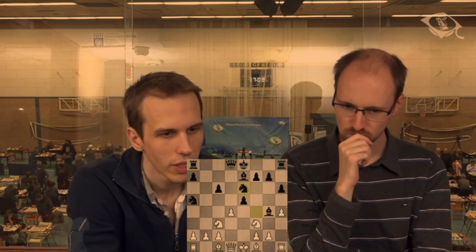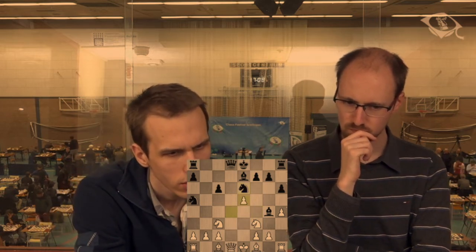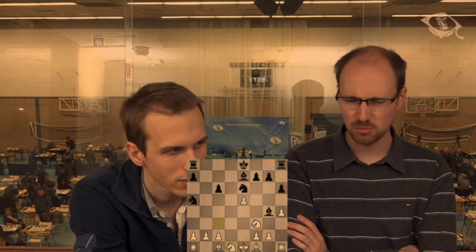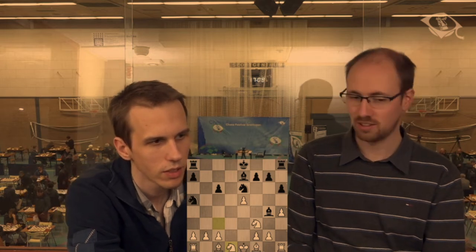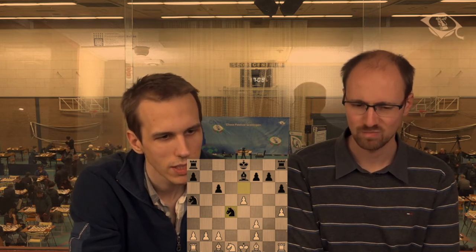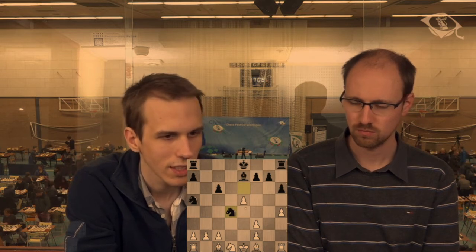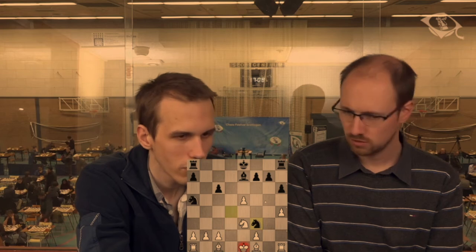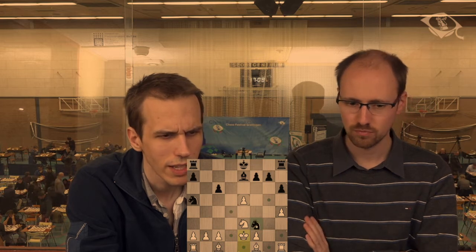I didn't expect knight g6 but then I saw this should also be quite a good move. I think I have to take — king d1 is too risky. We checked for a bit but there are so many ways black can activate his pieces; there's a good chance you might just lose a piece. I should look at how to protect my c-pawn. Bishop d3 gets attacked after knight h3 and knight e5, so I decided to play knight e3 and get the bishop to g2 — definitely a better square.